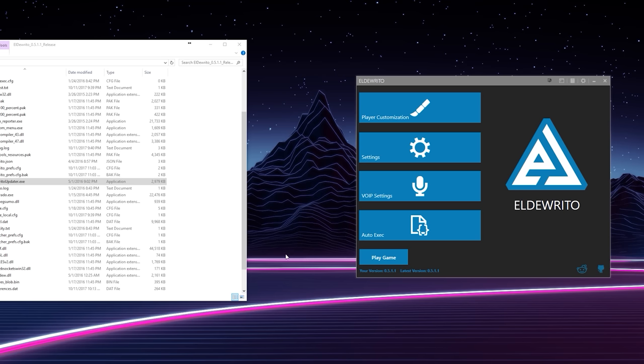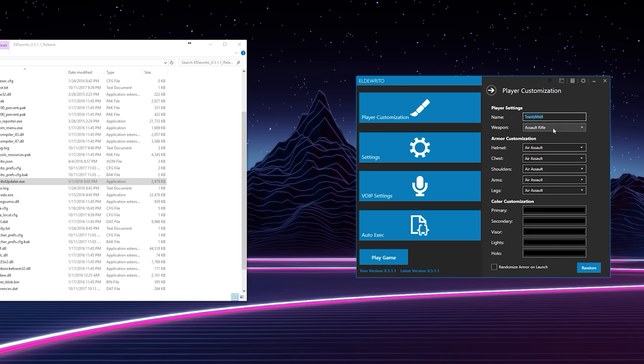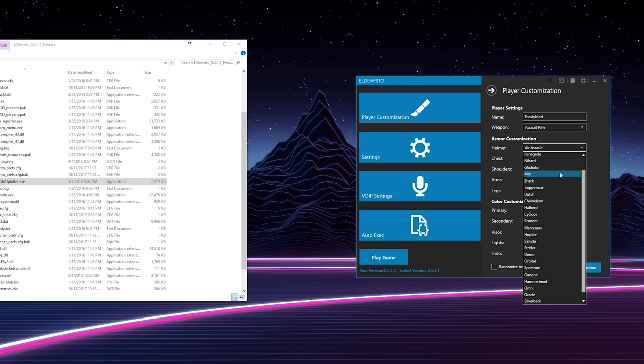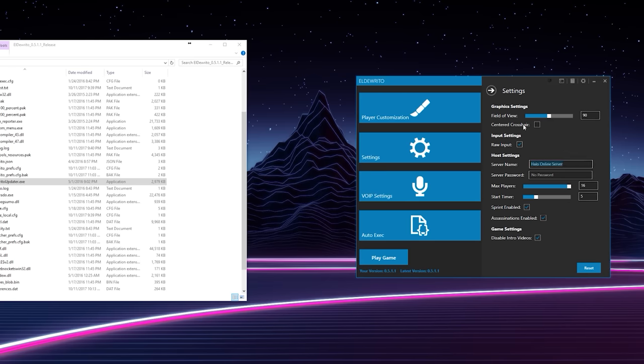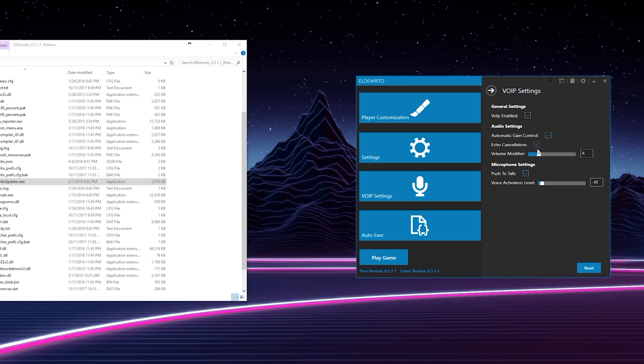Once you get it going, you'll have the option to either hit play or dive into customization options. Within this menu you can customize your character and change your name. The launcher stays in the background so you can make changes on the fly without a restart. You also get access to basic FOV settings going all the way up to 160, though according to a recent dev post this will be limited to 120 in future updates to eliminate wall clipping. The game comes with full VoIP support that is very well done — crystal clear audio. Lastly, the launcher has auto-execute functionality for debugging or server moderation, with an extensive list of commands and keybinds.